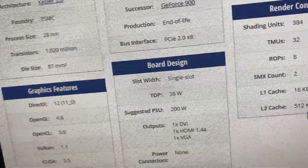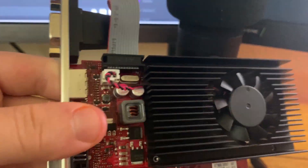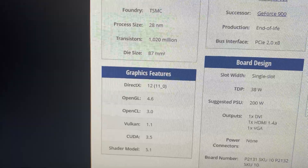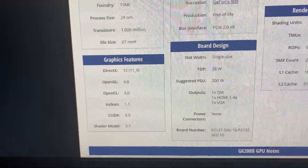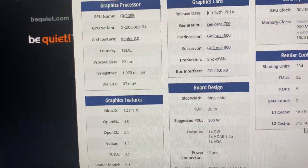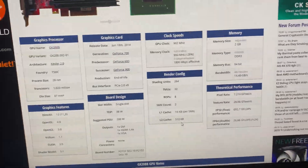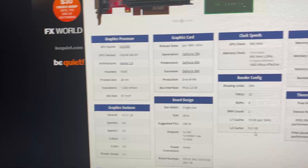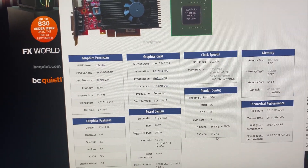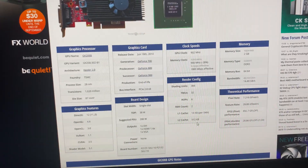Thankfully it only draws 38 watts and it's a single slot, and no power cable is required to run it, as you can see in the picture. This was built on the GK208B graphics processor, which is Kepler 2. Kepler isn't supported anymore — NVIDIA dropped support for them — so it's a bit of a lost cause even if you wanted to still use this and play games on it. Just don't.